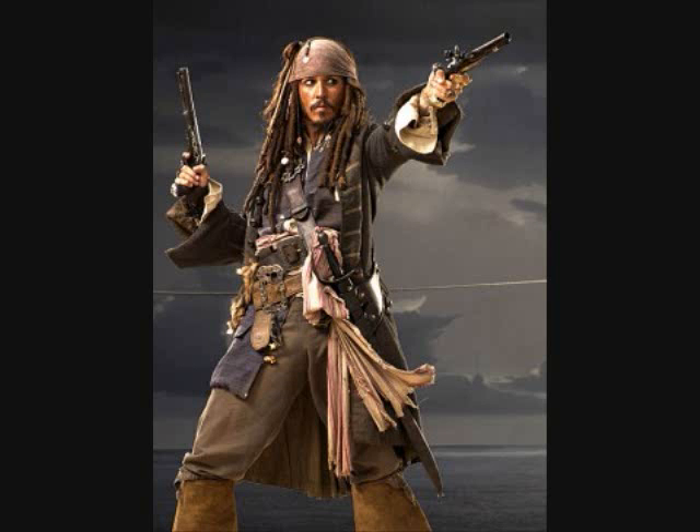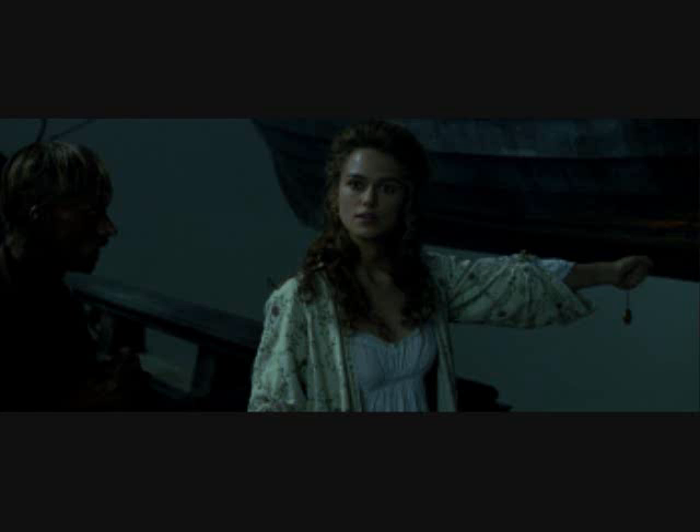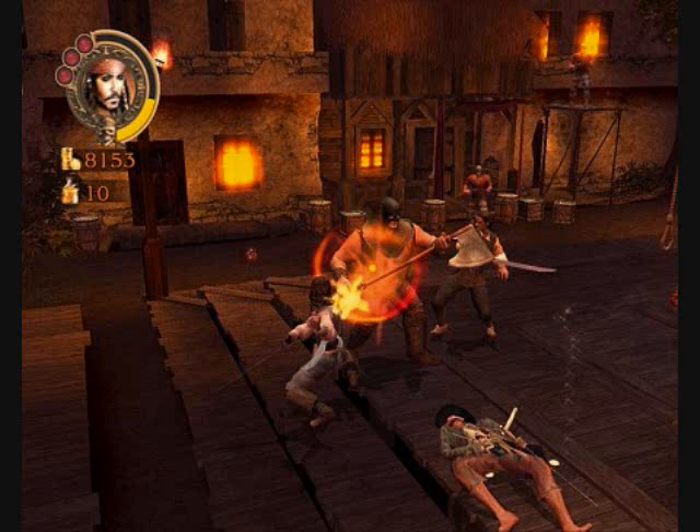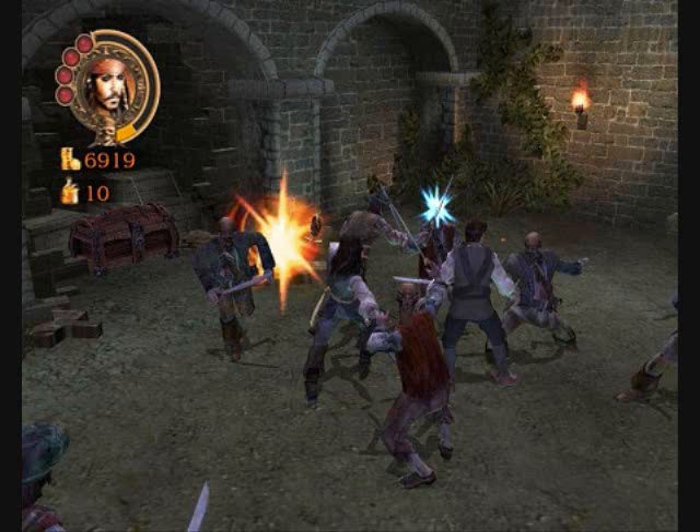You can play as all three characters. You can play as Jack Sparrow, and his signature projectile weapon is Grog Bombs. You can play as Will Turner, and his is a Hatchet, which is better if you want a swifter kill. Same with Elizabeth — her attack is also a Hatchet. They can also do special fighting moves: when the number of projectile weapons you have reaches ten, you can do special moves that you unlock later in the game. You can also unlock newer swords.